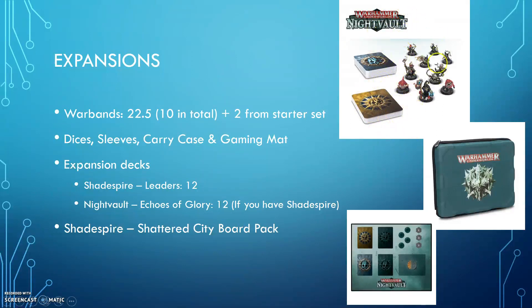As you can see in the picture, this is the Goblins Warband, but any warband will go like that. In total there are 12 warbands on the market now because two come in the starter set, but at this moment you cannot buy them individually. You can also buy independently: dice, sleeves for the cards, a carry case, and a gaming mat.